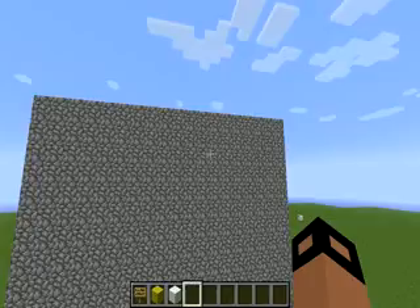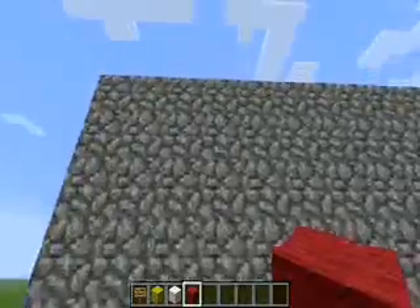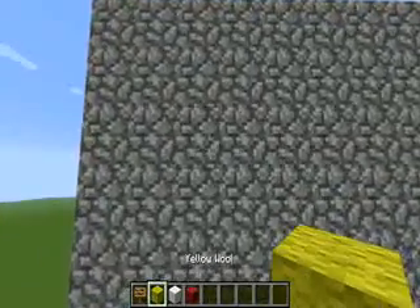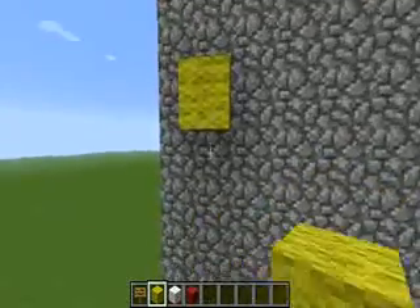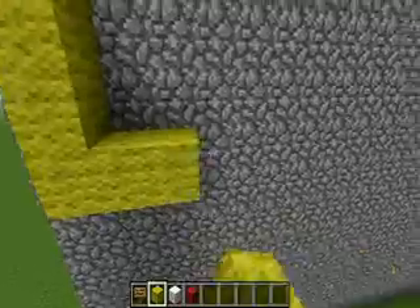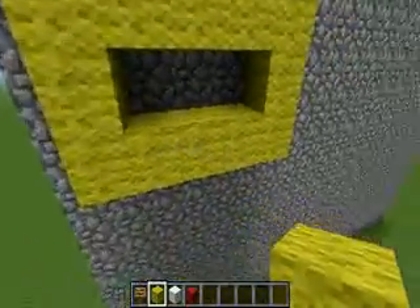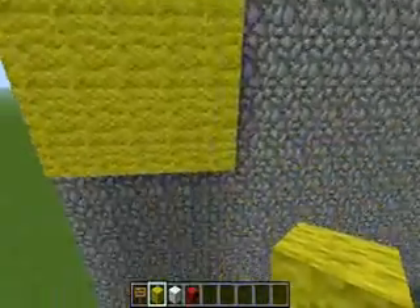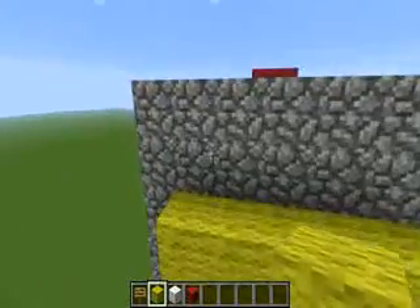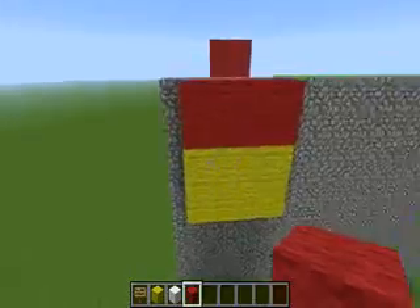As I did on my other channel, I'll show you how to build the English flag. So for the Spanish flag, you want to go five wide, then three down, and fill it in. Then you want to do two across the top in red, and two across the bottom in red.